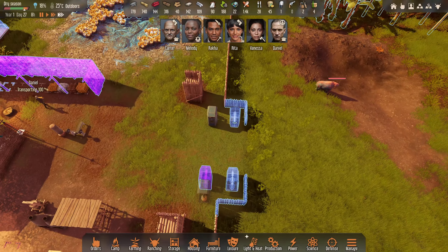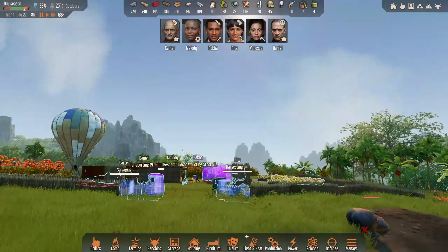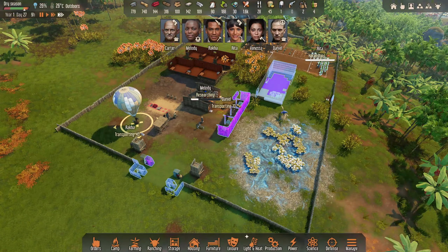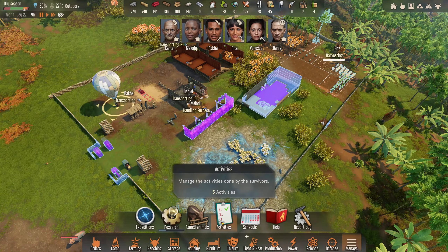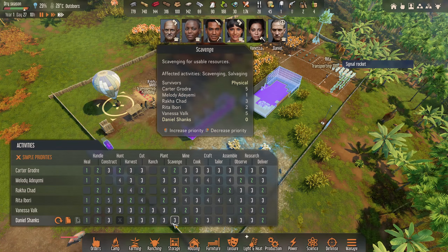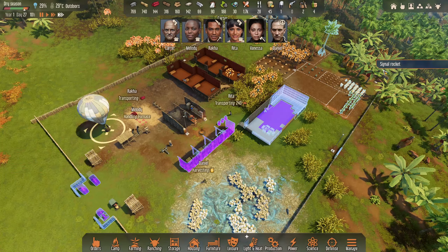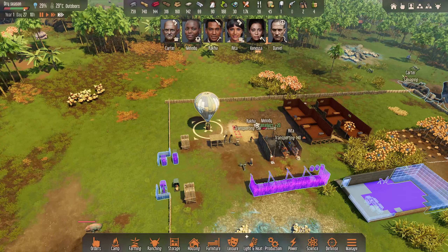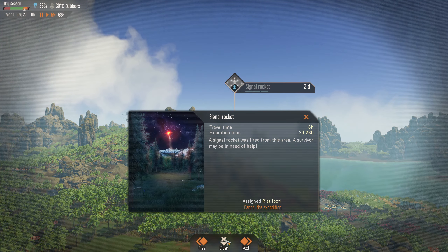We'll stop sending Rita out, or maybe we'll take the weapon off Rita. We kind of want them for the expeditions though. Daniel just casually doing what he can. We've got two slow coaches coming in as well, that's fine. A little bit weak, took a bit of a beating, but that's fine. We'll undraft all of these actually. Rita's on the expedition - undraft, undraft, undraft. I could have done them all at once actually.